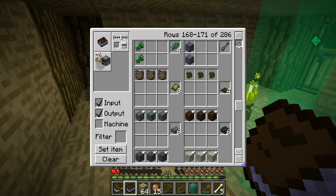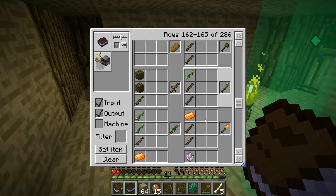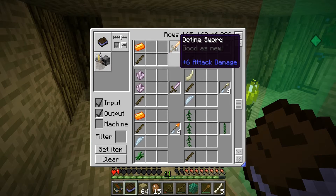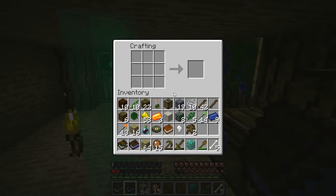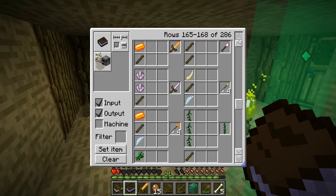Let's look at the other stuff - amite paper. Octene, ooh! We can make an octene sword - let's go ahead and make one since we have the stuff. Might as well be a good idea to have a sword. I probably should have not wasted that and used it for some type of pick.